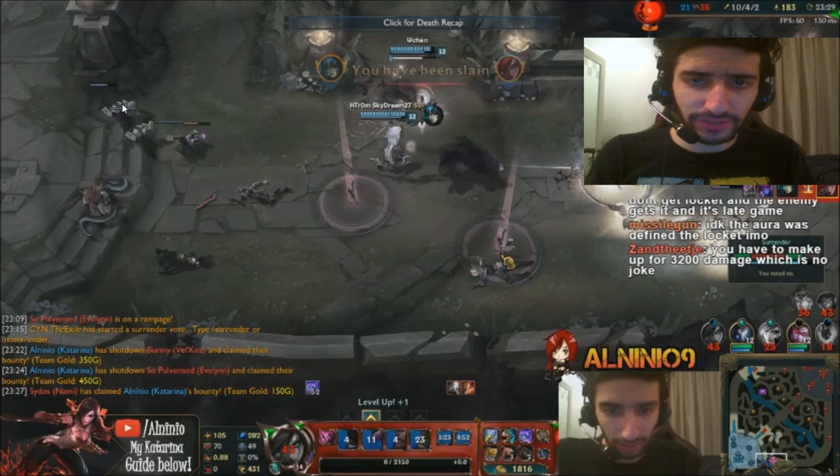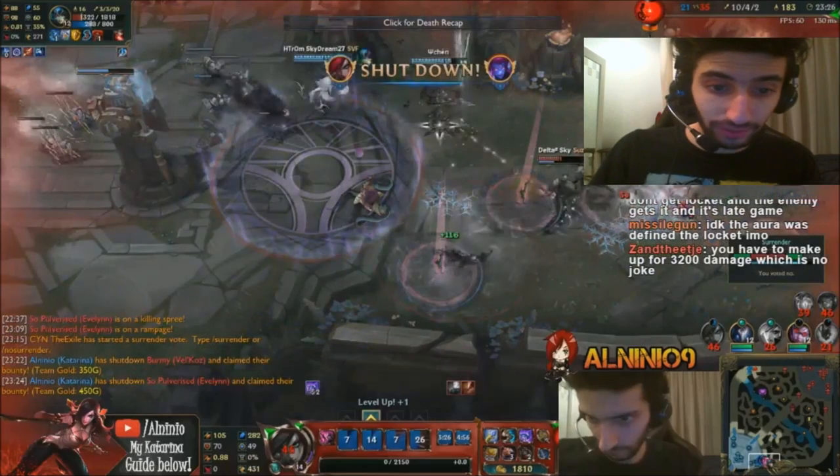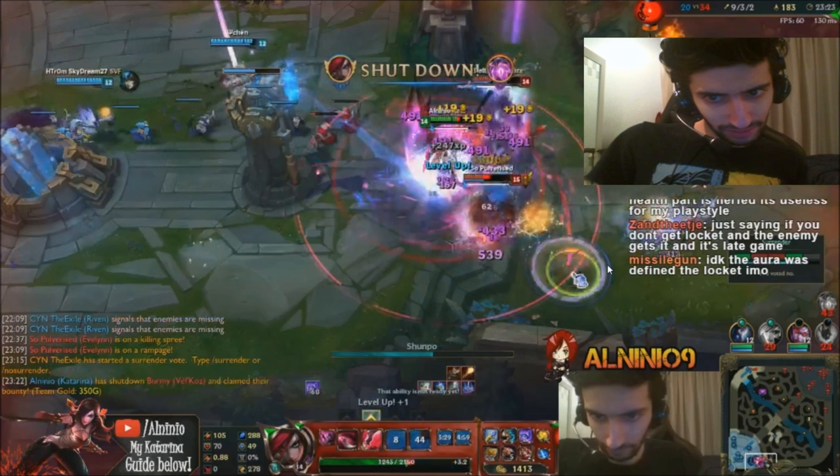Practice, practice, practice — get some games in and try to make these sick plays. Also, where you shampoo on the dagger makes a difference. When I Q here I just jumped directly on the dagger because she's walking like this, so I don't have to position upwards or downwards. Sometimes you want to shampoo on the dagger toward the right side if you want to get someone standing there. Where you shampoo on the dagger also makes a big difference.